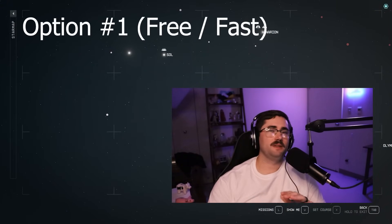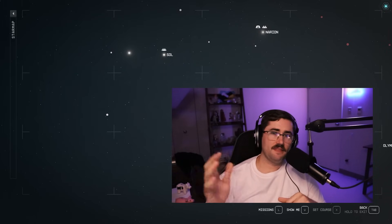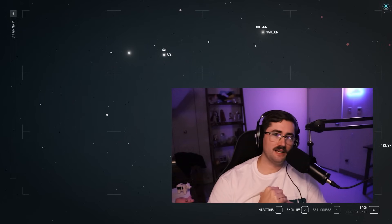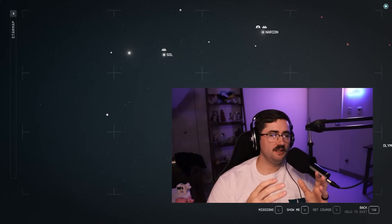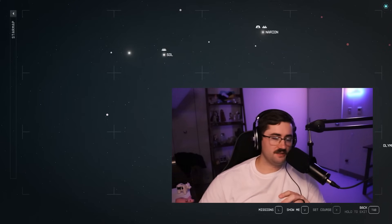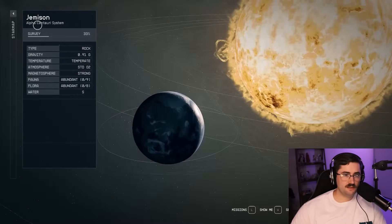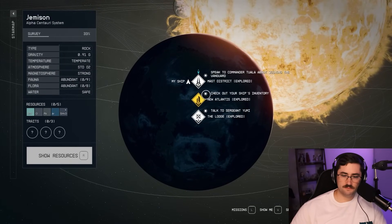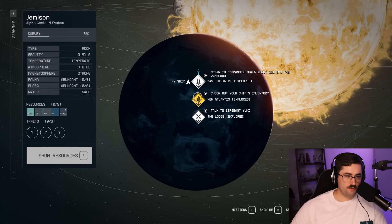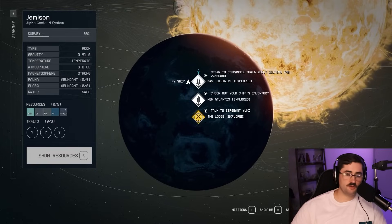Option one is a completely free route that can be done on day one, level one, all the way up to level 100, day a thousand - it does not matter. As long as you have access to the Lodge, which will be a pinnacle point in almost every one of your campaign missions. The Alpha Centauri solar system is where we want to be, and we're going to the planet Jemison and then to New Atlantis. If you have been there before you can fast travel directly to the Lodge.